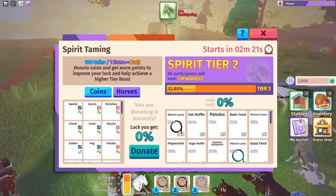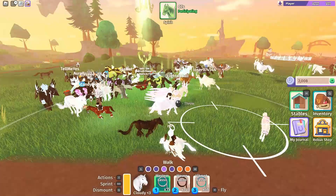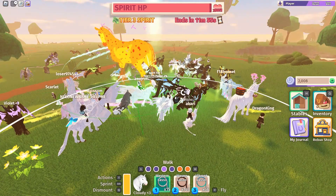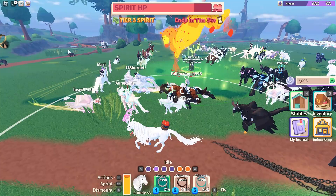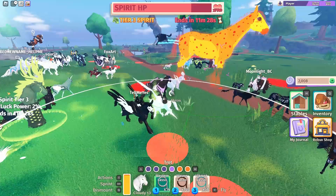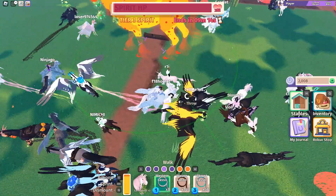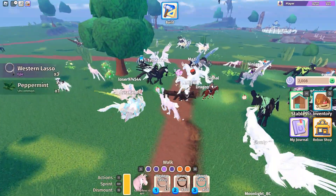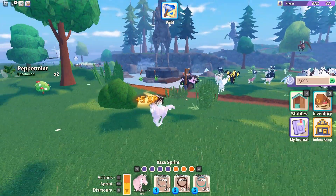I joined a different server and it's full, so we can do the races better, but I'm lagging so bad — there are so many people. The race is about to start. I've never seen an orange one before, that's kind of cool. I'm super laggy; I think it's everyone's extra horses. We finished the boss — I didn't get a horse but I just needed it for my quest. That was so laggy; I'm going to a private server now.